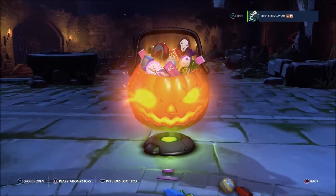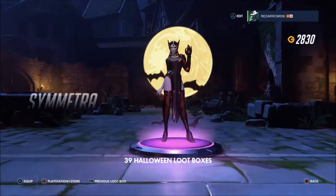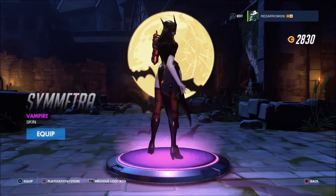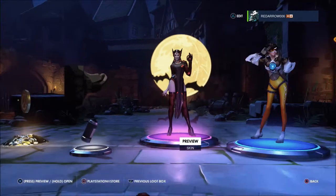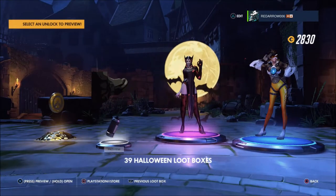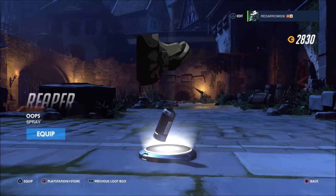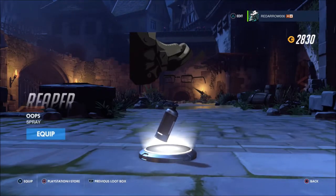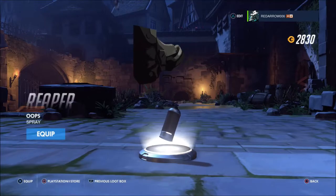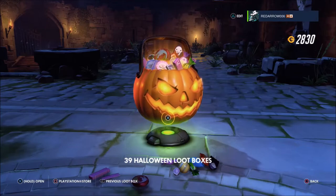An epic and two rares — the Symmetra vampire skin, which is pretty cool. A Tracer salute, though I think I prefer the one where she's sitting down. And we've got Reaper — oh, he's standing on Winston's glasses! It's kind of hard to see that, but there you go. And then some cash.